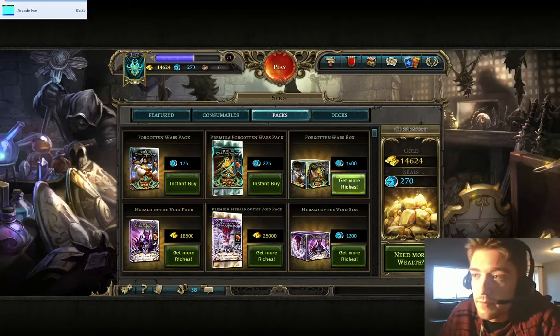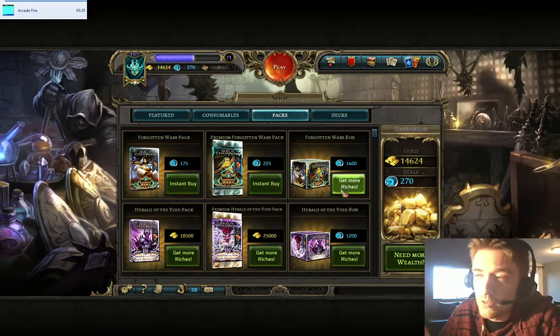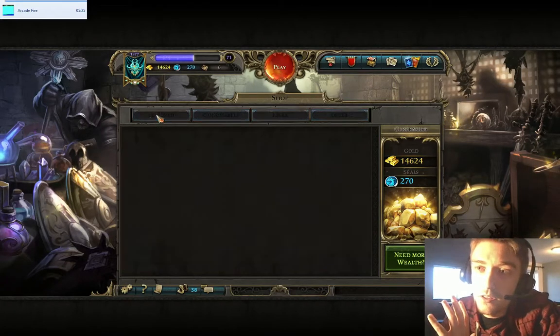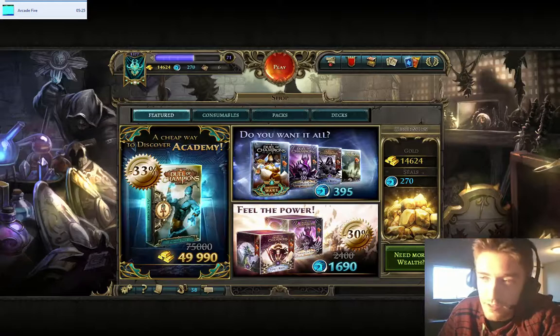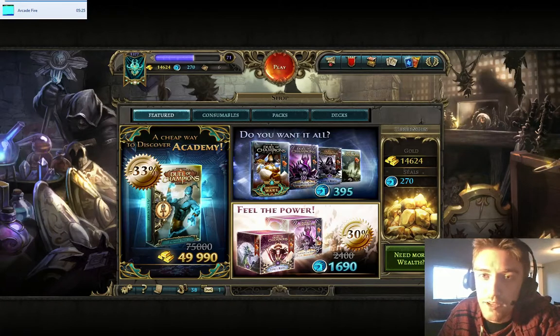Then, with your seals, try to go for either the 1,400 seal Foggin & Warts box, or check what's on sale. For example, the current sale here is quite interesting because it gives you 2 boxes for almost the price of 1 — that's definitely something worth considering.